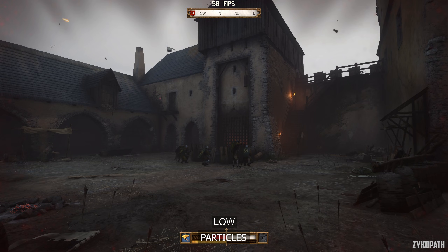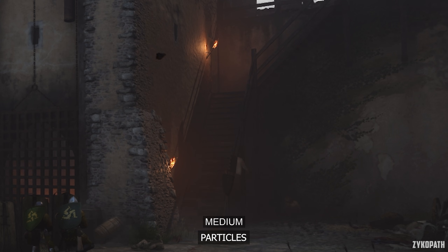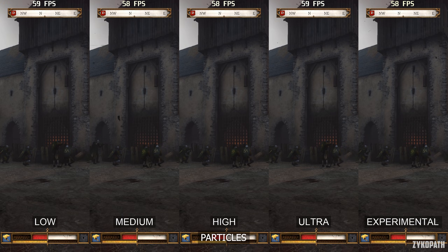The particles setting controls whether particles are rendered and their amount. In this scene, we can see that the fog on the ground is not present on low, and each option higher gradually increases the effects. It also controls the particles on the torches — on low and medium they are not present, and each option higher increases their amount. While the performance impact is pretty much negligible, I would still recommend using ultra just to be on the safe side.